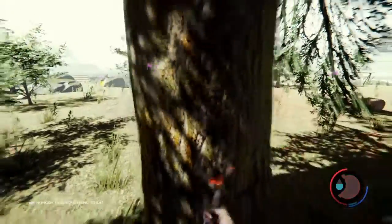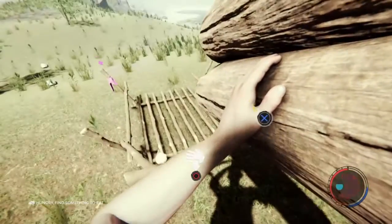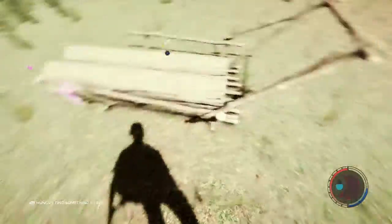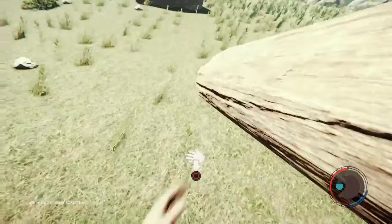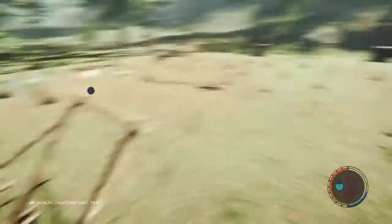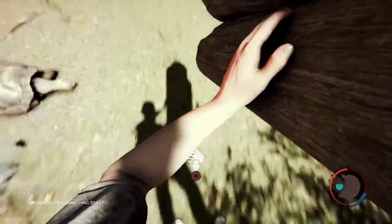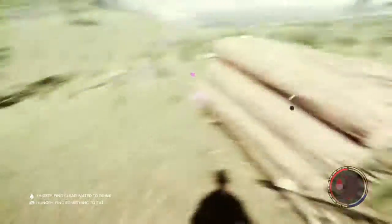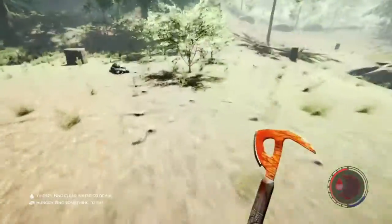I ran out of energy. Looks like I killed that tortoise with a tree. I need that shell for a water collector anyway. Looks like I might have got a second one there — what are the chances of that? I already have a shell.